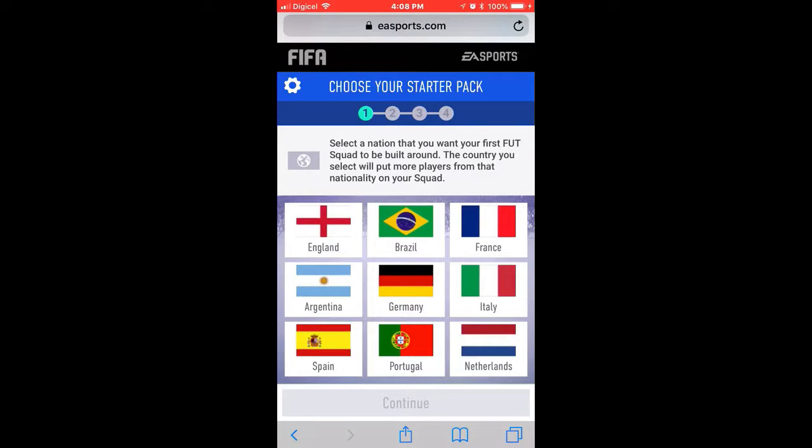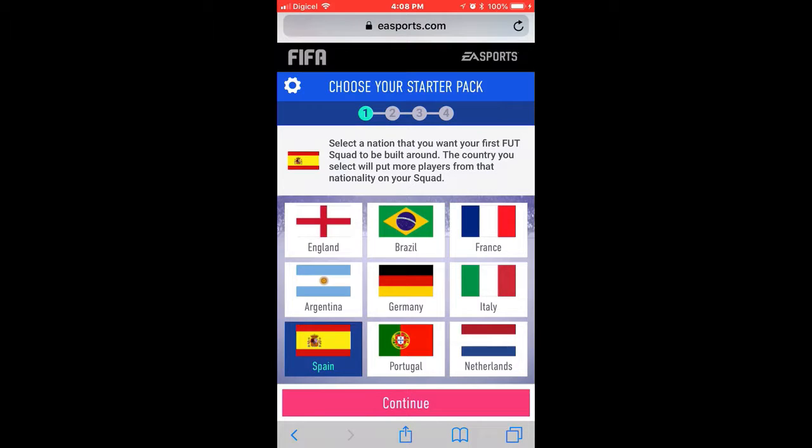Our starter pack will be comprised of Spain, of course. Select a nation that you want your first squad to be built around - the country you select will put more players from that nationality on your squad.